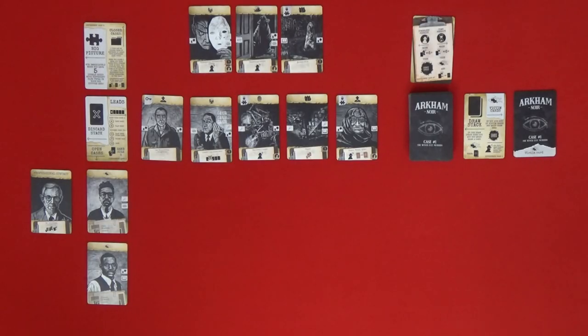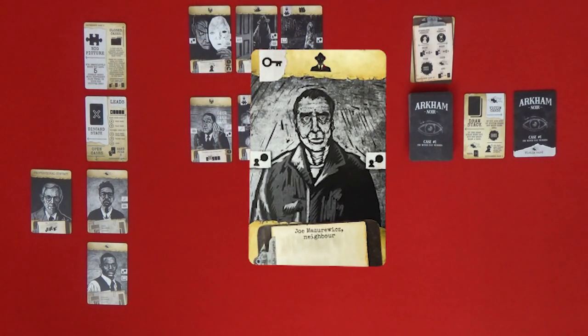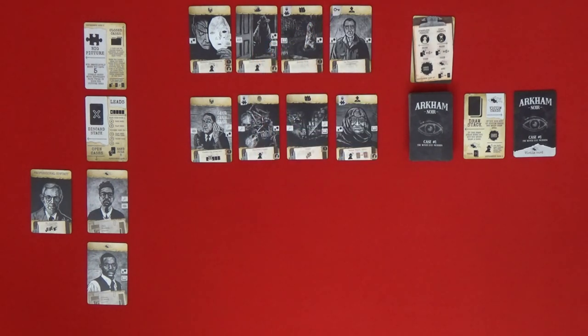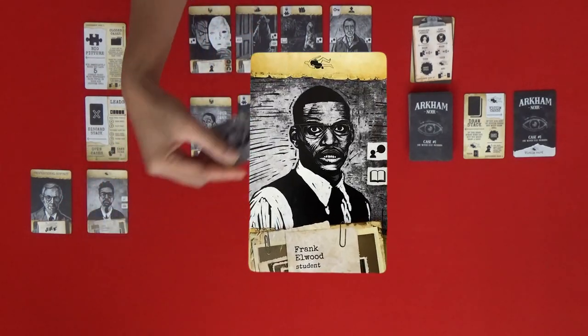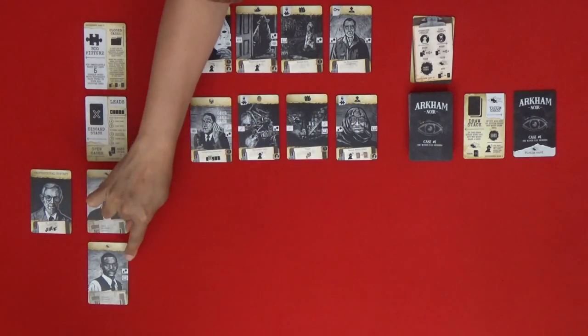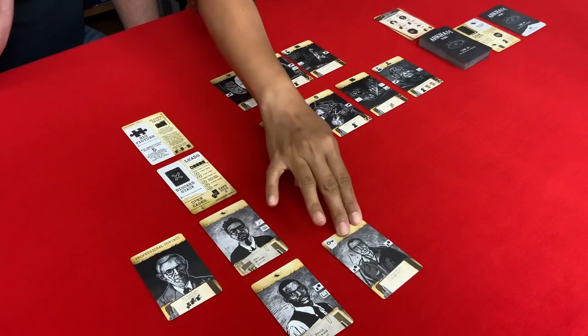Our first card is a key card — John Musserwick's neighbor. It has a key and a person of interest symbol. We should play it in the Frank Elwood the student case to get a key out early, which is good for us.